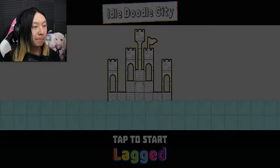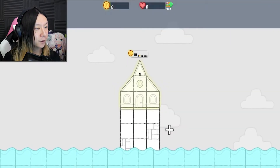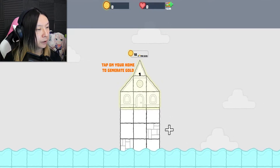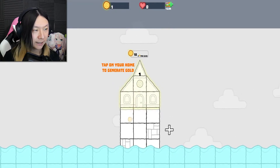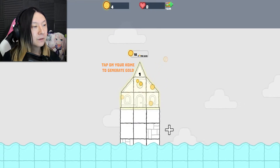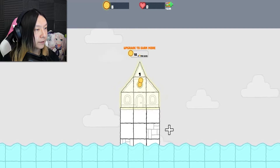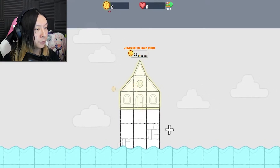Let's see what this one's all about. We have this sort of fortress — tap on your home to generate gold. We got that. Oh yeah, that heavy base again. Upgrade to earn more — it's 10 gold to upgrade to two coins a click, and then we got to get to 20.